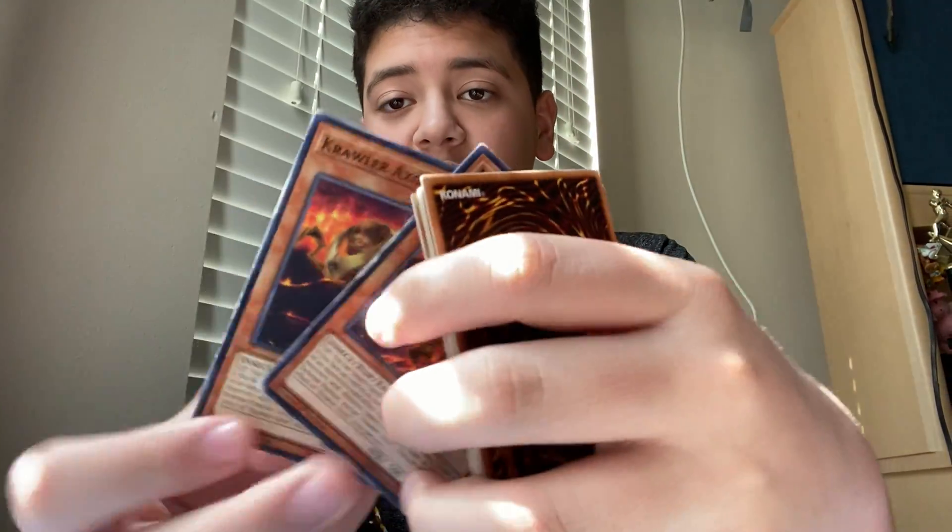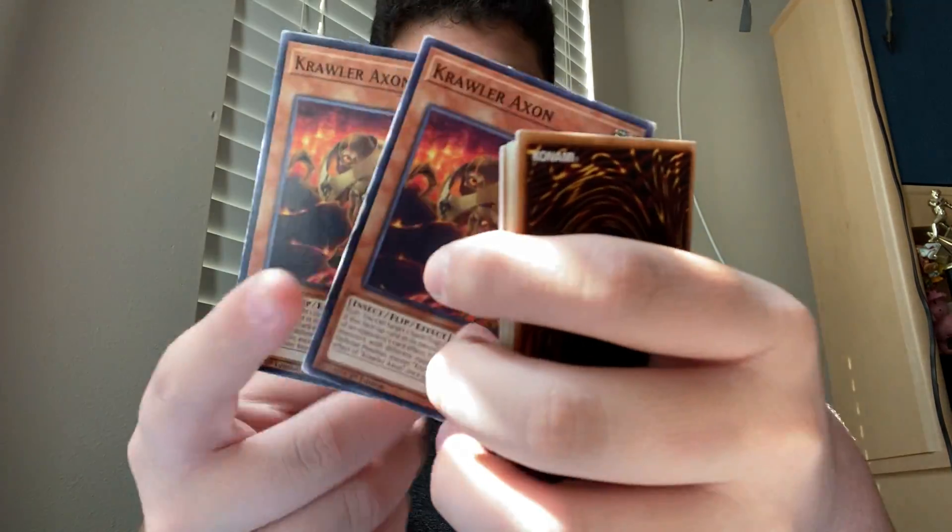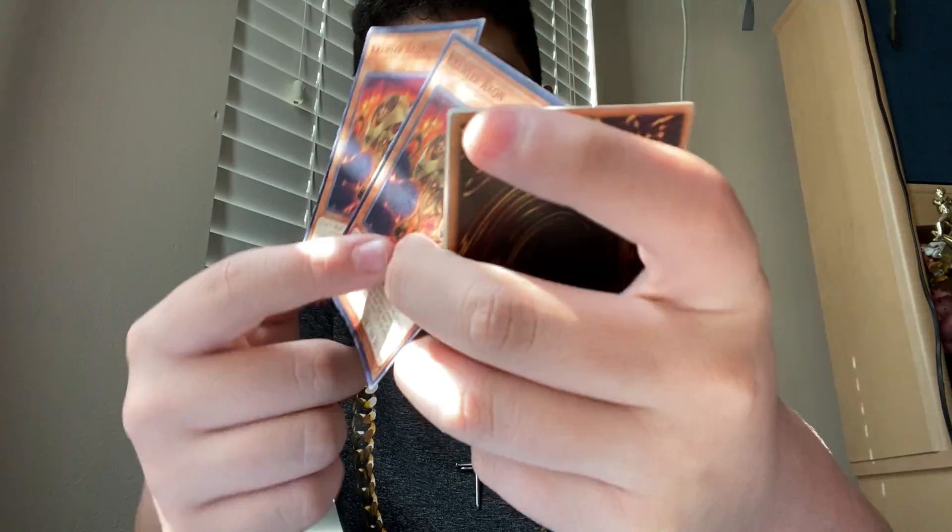Ravener basically just recycles, so that's pretty good. This is your Foolish Burial for the deck. Crawler Dendrite: when he's flip summoned, send one card from your deck to the grave. The good thing about him is he doesn't say it has to be a crawler. Crawler Axon is your Mystical Space Typhoon — when he's flip summoned you can target one spell or trap card and destroy it.